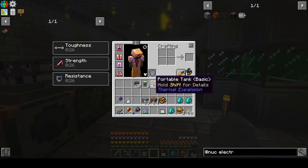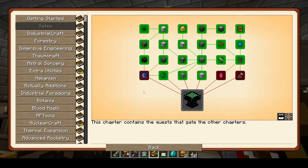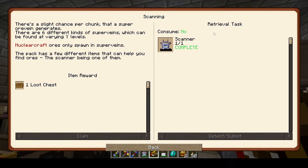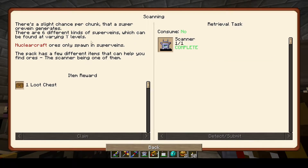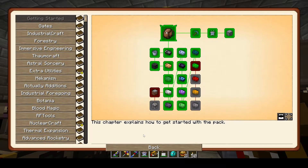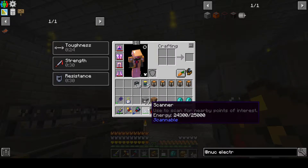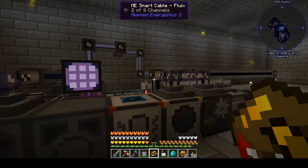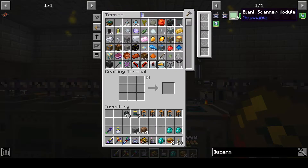That gives me an excuse finally to use the scanner. If we go to the book, even just in getting started, it talks about scanning. It's pretty common to get one of these as a reward, and they're not too hard to make recipe-wise. There's a slight chance per chunk that a super ore vein generates — there are six different types. Nuclear craft ores only spawn in super veins. The mod is called Scannable, and apparently it needs cards.